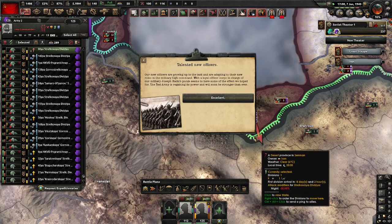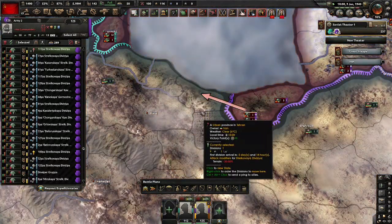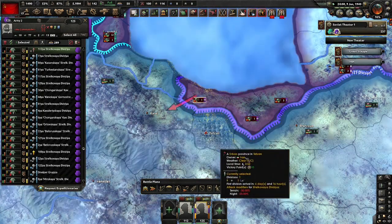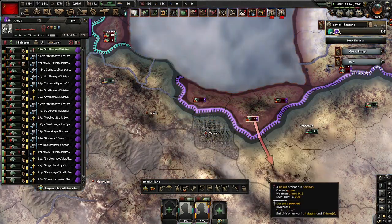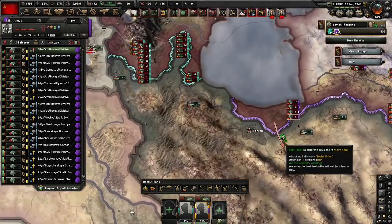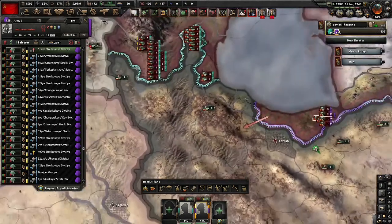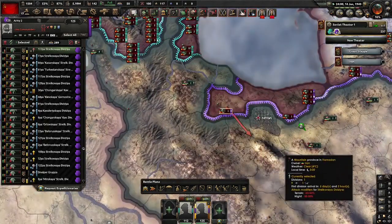So I go here with you, and you continue that way. We go around, and yes, soon the capital is encircled. And when the capital is encircled, we complete the tutorial. Easy Iran conquest.